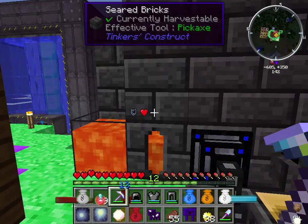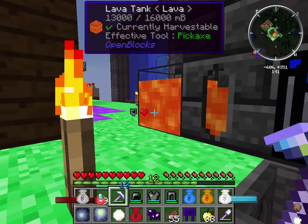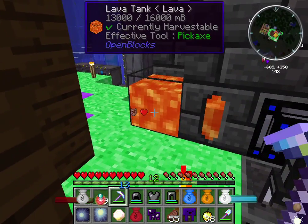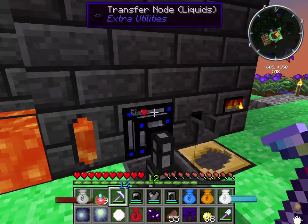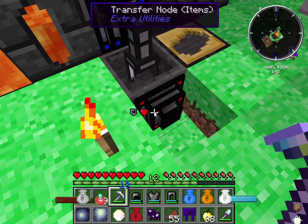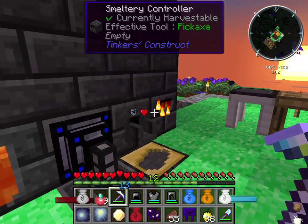And of course my Tinker's Construct setup is fully set up — as you can see I have an open box for lava, which I find a lot easier. I just get a big tank here next to that and automate recovery. Speaking of which, 20 blocks of gold right there.